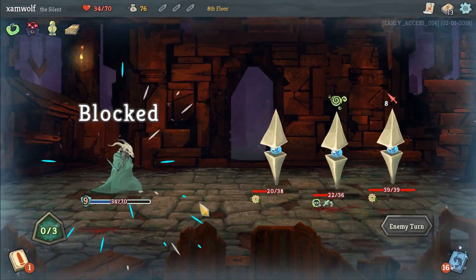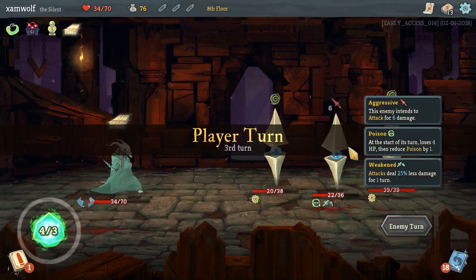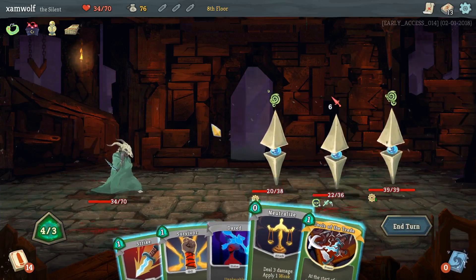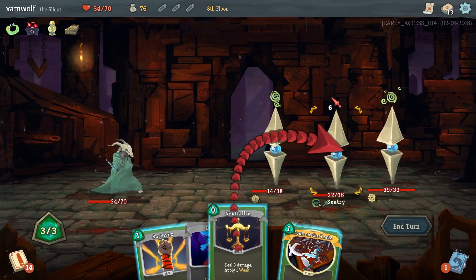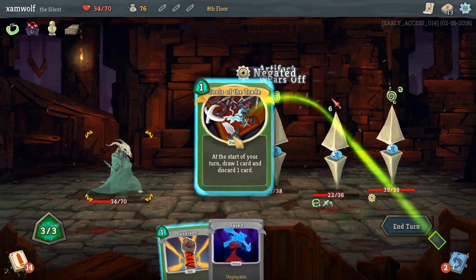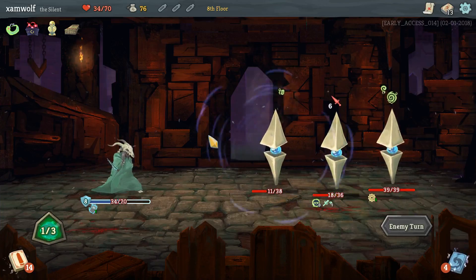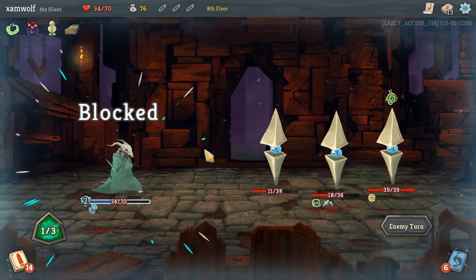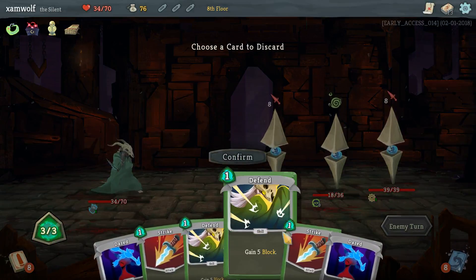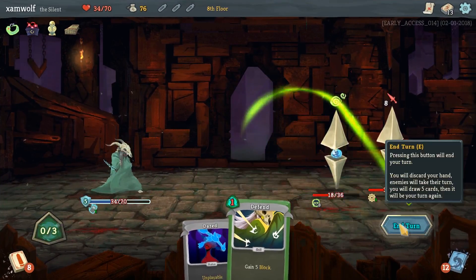Blocking everything. We got 2 more dazed in our deck, so it wasn't a net positive. But we got some damage in there. Now he's weakened, so now we can strike. I think we neutralized — so 2 strikes kill him. Tools of the Trade, then Survivor to get rid of the dazed. Since the patch they're just switching — now the outer 2 will attack and the middle one will not. I should have discarded the Defend — I can't play 2 defense and 2 strikes.